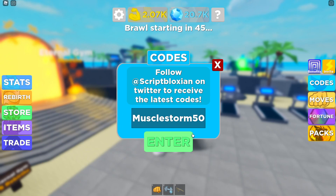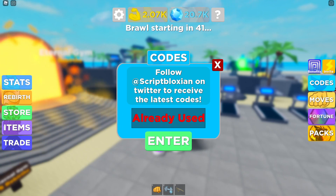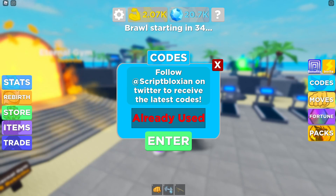The next code is going to be MuscleStorm50, just like this. That one's going to give you 1,500 strength. Next one is SpaceGems50, just like this, and that one's going to give you 5,000 gems.